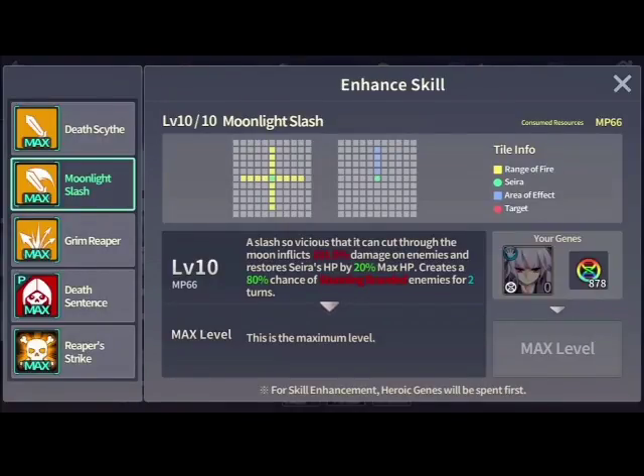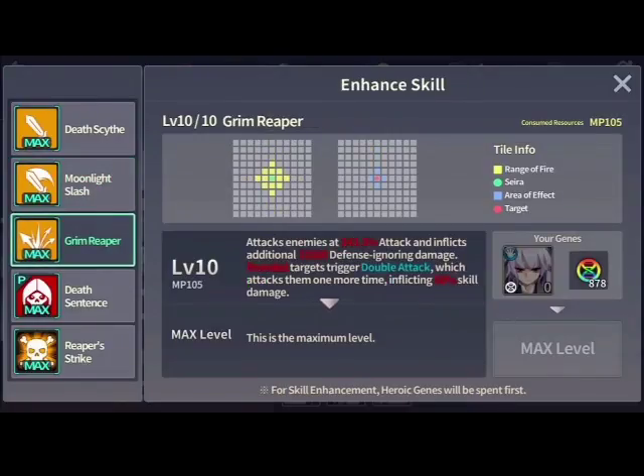She's not really valuable for stunning because enemies have to be branded, and she only brands every other turn, so that's a little unfortunate. Her third skill is her bread and butter. It attacks enemies at 243.3% — that number is slightly off because I have her soul gear — and inflicts an additional 32,000 defense ignore damage. Branded targets trigger a double attack, inflicting 50% of skill damage.